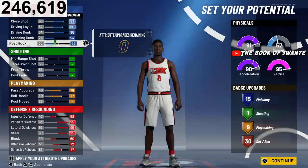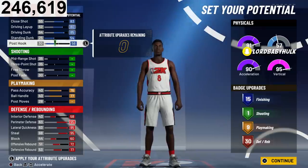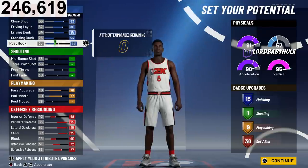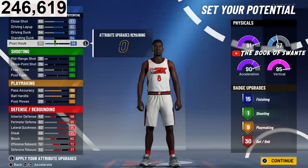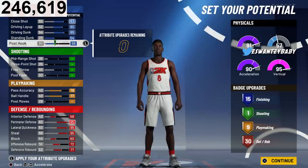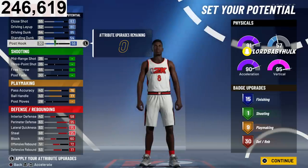This is how you would build the PG and the shooting guard. This is game-breaking — it's weird why a shooting guard would be the best inside center position. You can look at the stats yourself. You're gonna make it like this — high contact dunks, high layup, high close shot, standing dunk, you could post hook.